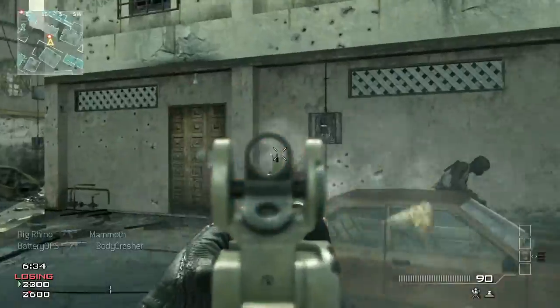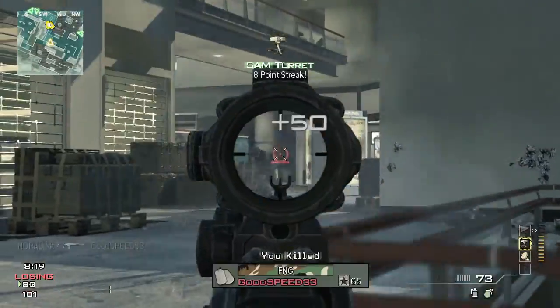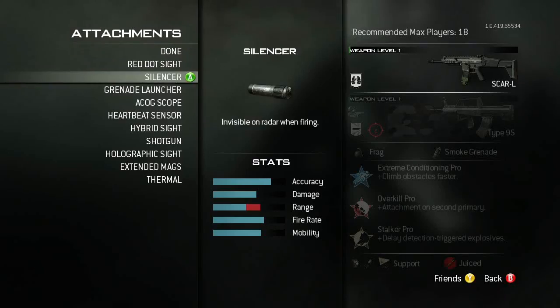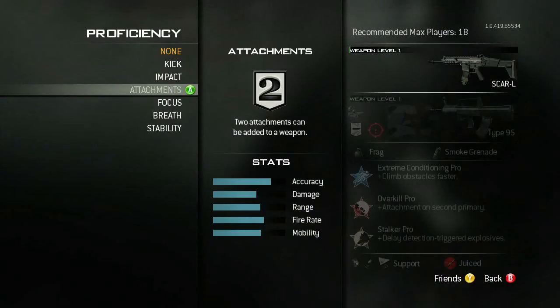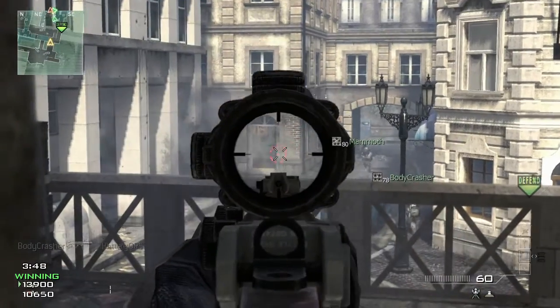Another way that you can customize your gameplay in Modern Warfare 3 is by weapon proficiencies. We've basically given every weapon an experience bar, so now you're leveling your weapons as well as your player. Leveling will unlock all of your attachments, your camos, but it also unlocks a new thing called weapon proficiencies. This allows you to get better with your weapon of choice, to practice with that weapon, and the weapon itself gets better. Weapon proficiencies are enhancements to your weapon that are geared towards a certain playstyle.